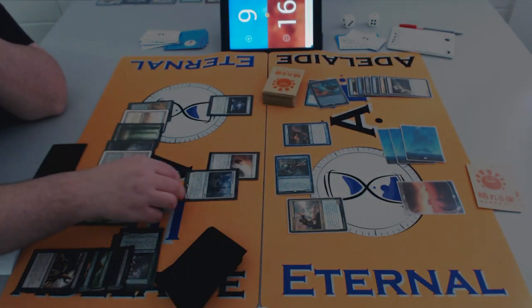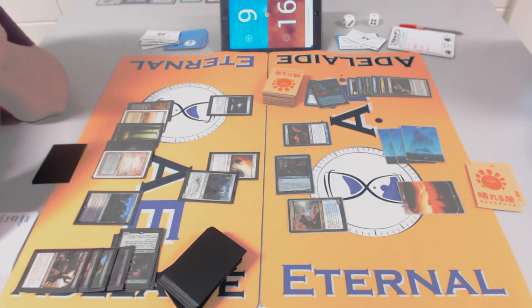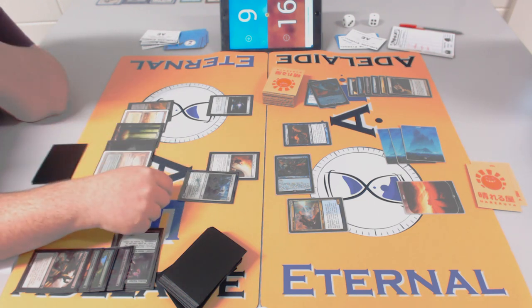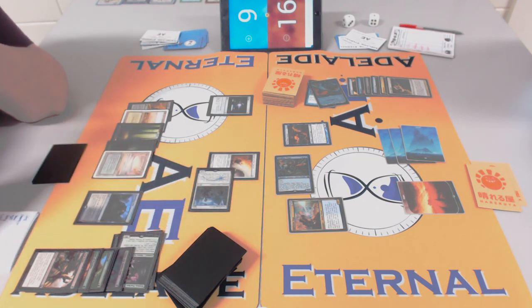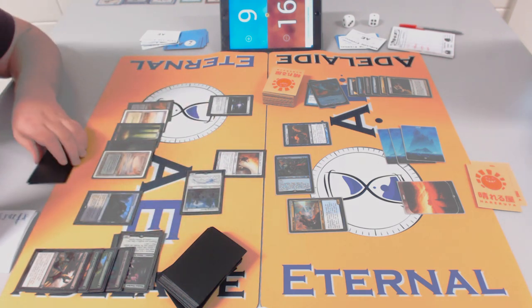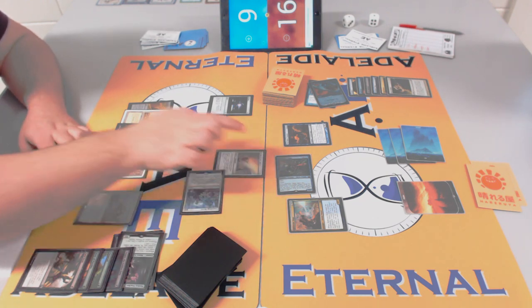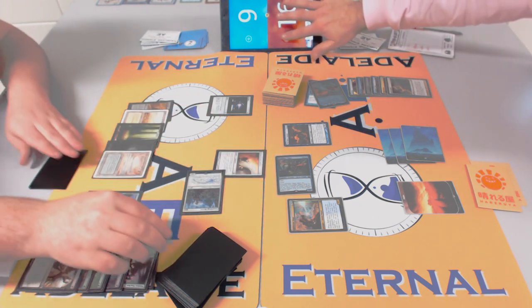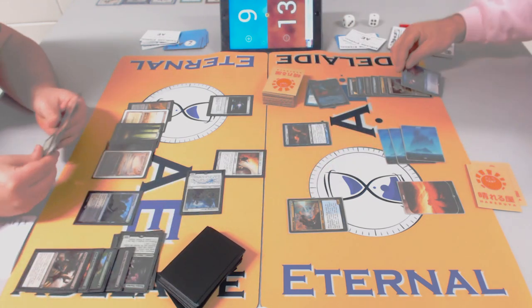I still like Rob's position. Basically, if Rob has another removal spell he gets there — if not, he doesn't. True-Name Nemesis is an interesting card — you can do damage-prevention tricks with it. If you play Skullcrack and True-Name blocks, Skullcrack says damage can't be prevented, and protection is damage prevention — so you can actually kill True-Name that way.